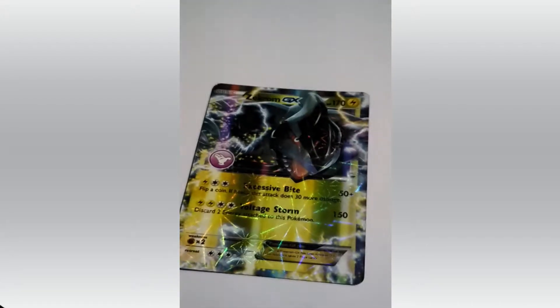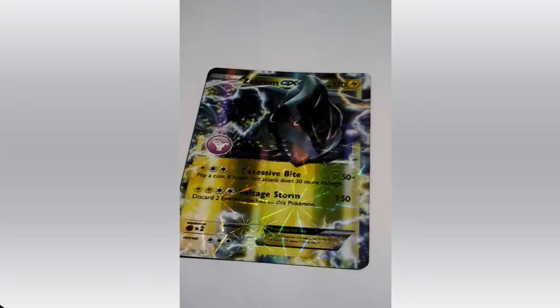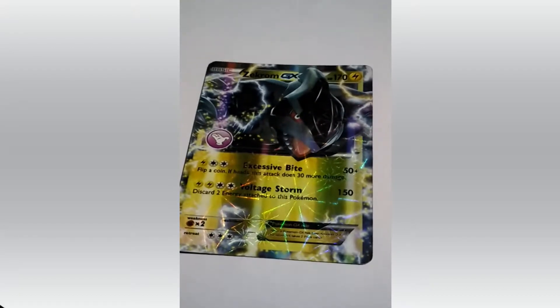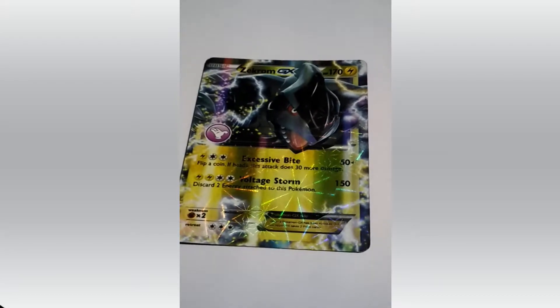Don't even try to come near this Pokemon. Its name starts from Zed — that's a Thunder type Pokemon. That's Zekrom — a Thunder type Pokemon, as I told you. HP 170. Its attacks are Excessive Bite and Voltage Drum. Never even go near this.